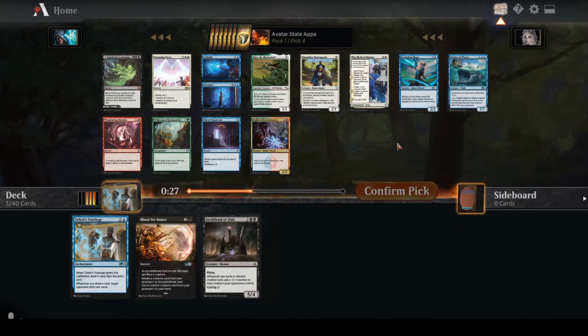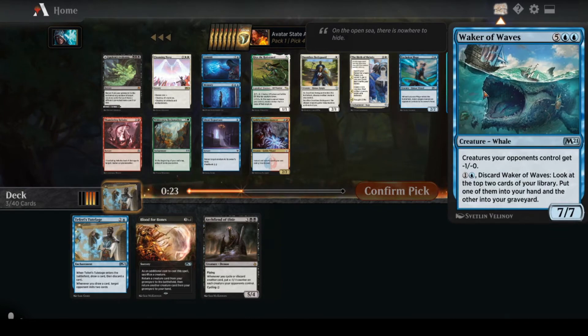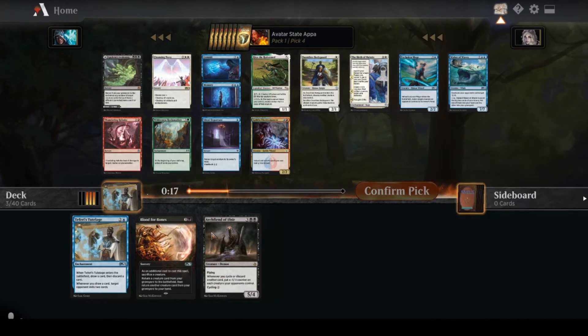I think Waker of Waves is the pick here. Just like Archfiend, you can basically cycle it — it's got kind of a cycling-plus ability. And then it's a good reanimation target for Blood for Bones. I like Silent Departure too since it keeps your opponent off balance, similar to what Exclusion Mage does.